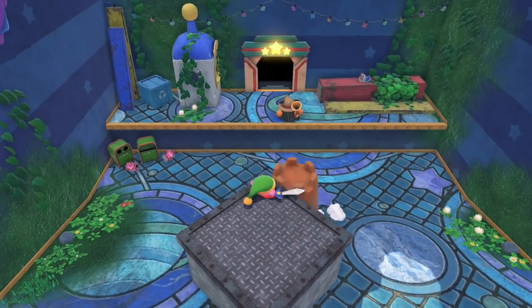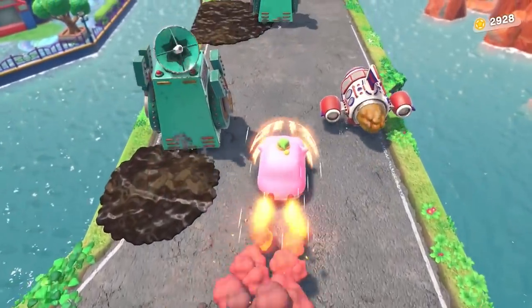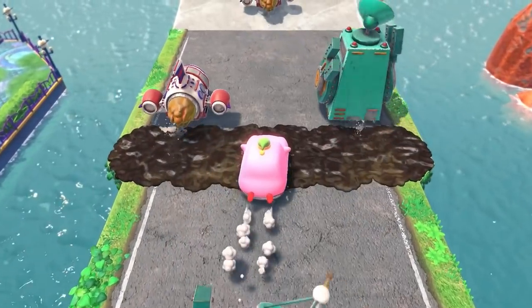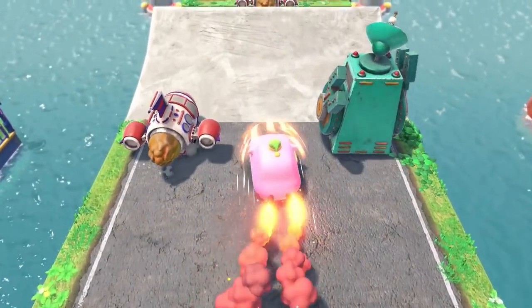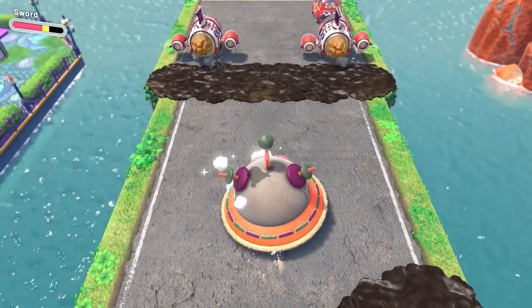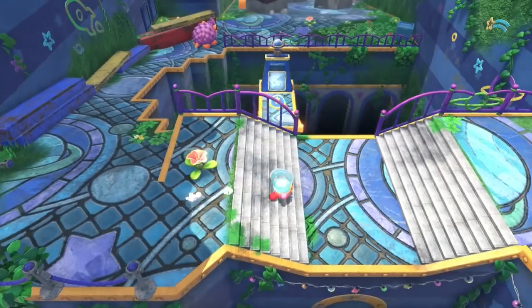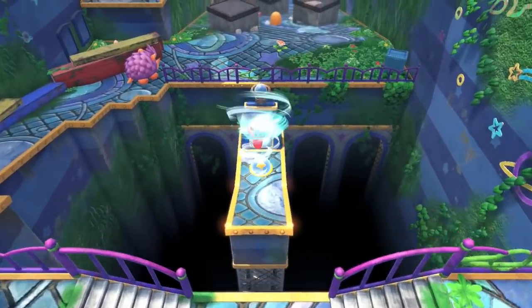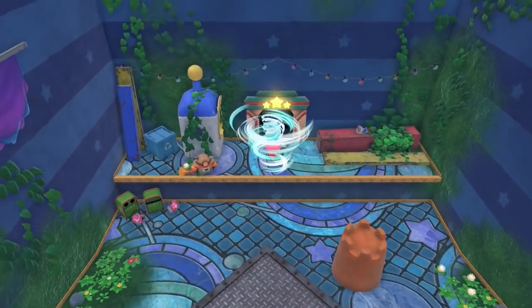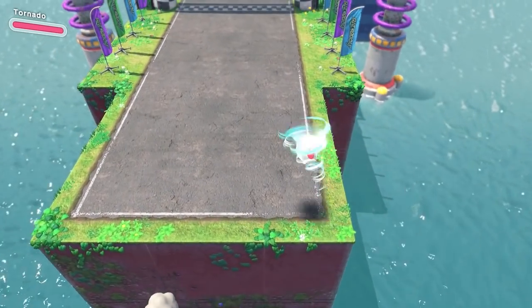Next up is Circuit Speedway. Getting through this level is a relatively simple affair with Sword, until you get to the last car race, which finally features a mandatory jump in a car section. I tried just driving off this cliff without jumping, and it didn't work. And no, the upward slash is not enough to make it over. But what if we tried Tornado? First we've got to get through the rest of the level without accessing the upward slash, which requires more deliberate navigation — but is possible. And then when we get to the jump, we just hop out of the car and Tornado our way across, no jumps necessary.